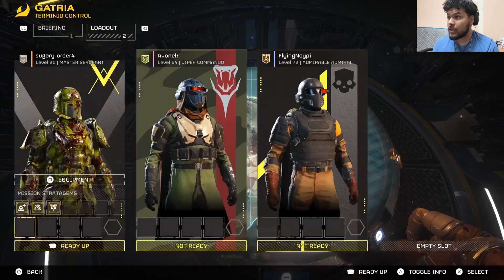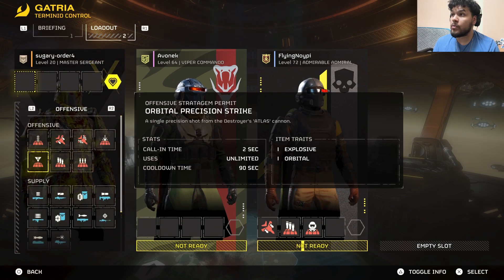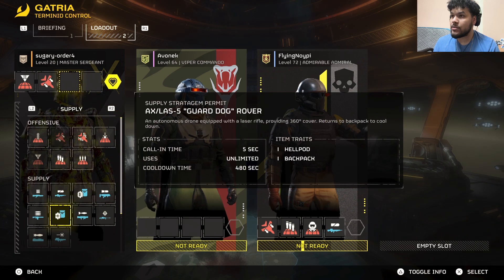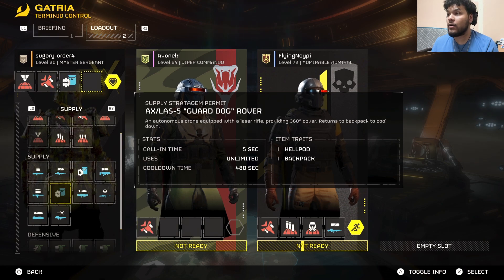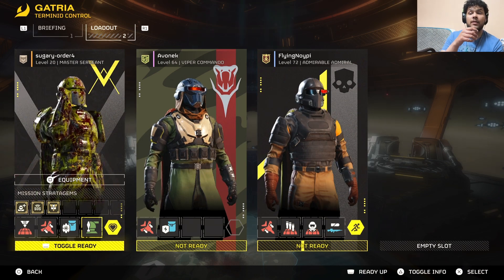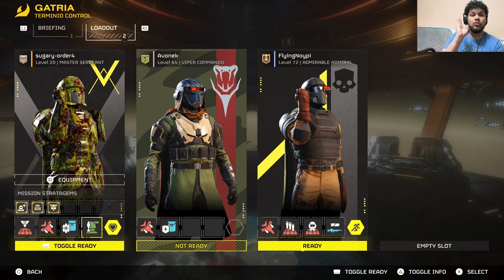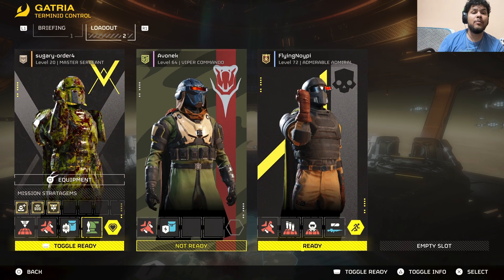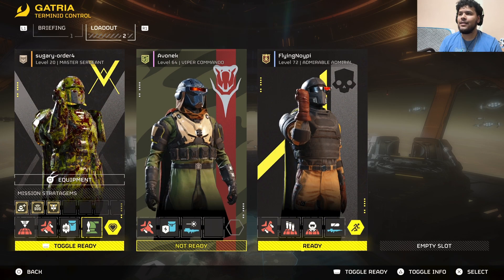Right now we're gonna take any boost. For stratagems, I like the Orbital Precision Strike and the Eagle Airstrike. I do like taking the guard dog laser, just because a lot of bugs tend to go behind me and I don't like that. So we're gonna take the mortar as well — that's what I've been using for the Terminids. For people that have no idea what this game is, you're pretty much a soldier for Super Earth against the automatons and Terminids — Terminids being bugs and the automatons being crazy robot enemies.